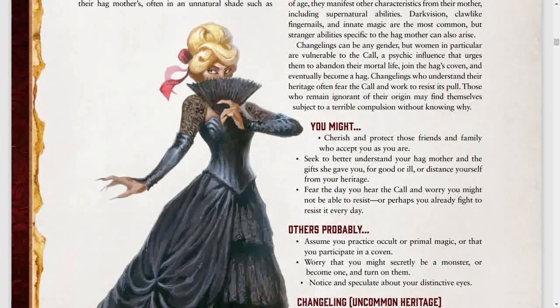Today I will be covering the first versatile heritage, the Changeling. Versatile heritages are a lot like the half-orc and half-elf heritages under the human ancestry, except that these are a lot less common than those two. You will essentially choose an ancestry, such as dwarf, human, or ratfolk, then instead of choosing one of the heritages under that ancestry, you will select the versatile heritage, such as the one I will cover in this video.